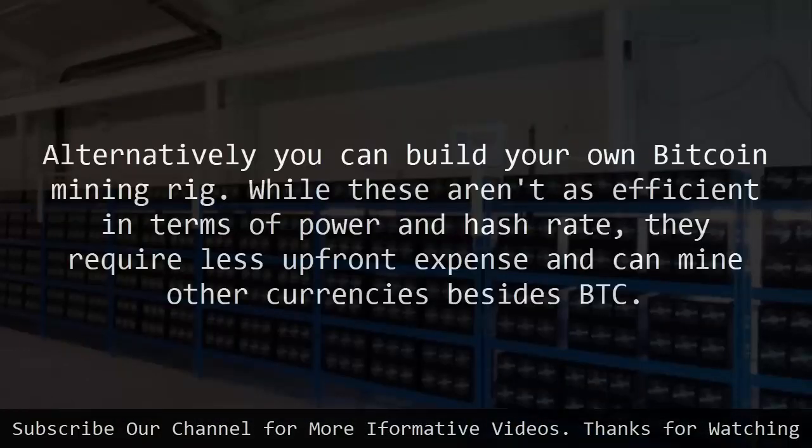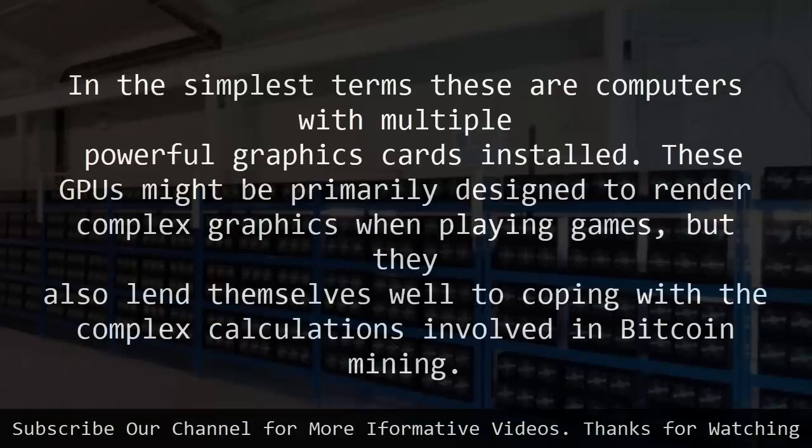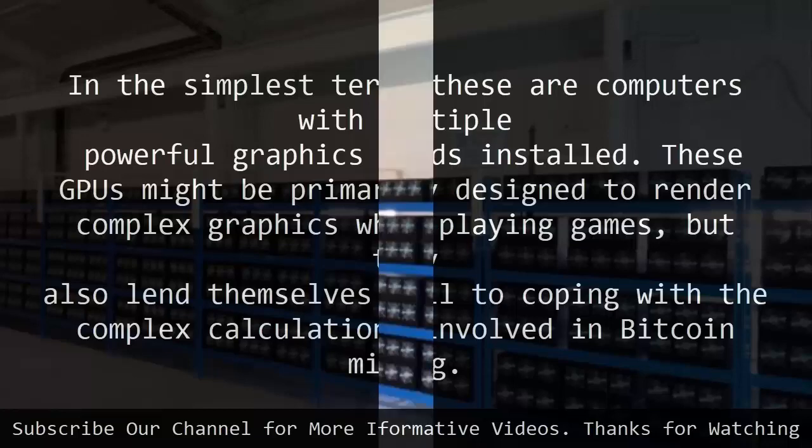Alternatively, you can build your own bitcoin mining rig. While these aren't as efficient in terms of power and hash rate, they require less upfront expense and can mine other currencies besides BTC. In the simplest terms, these are computers with multiple powerful graphics cards installed. These GPUs might be primarily designed to render complex graphics when playing games, but they also lend themselves well to coping with the complex calculations involved in bitcoin mining.